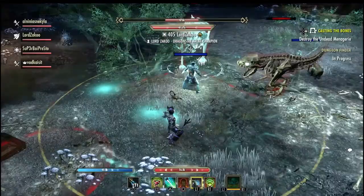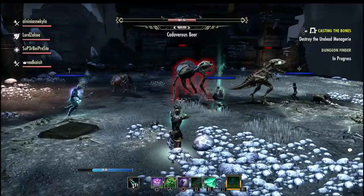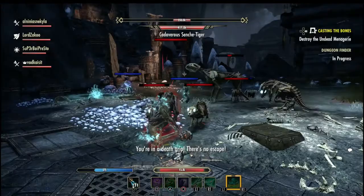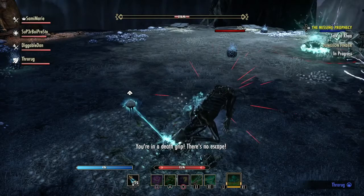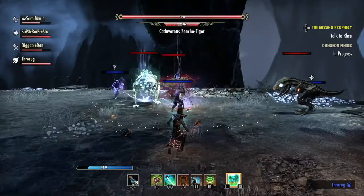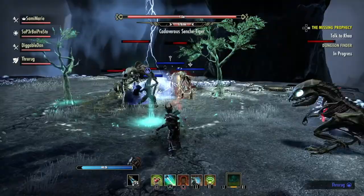The guar emits AOE poison that can kill you if you let it, but it's pretty basic. The toughest guy is the Senche tiger — he has a very powerful ability called a death grip where he leaps on you. The only way to counter it is by using an interrupt ability. You cannot break out of it yourself; one of your friends has to walk up behind him and interrupt. It is an instant kill if you let it run its course.